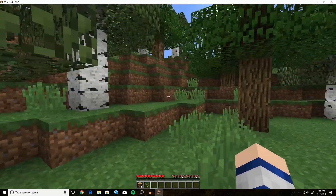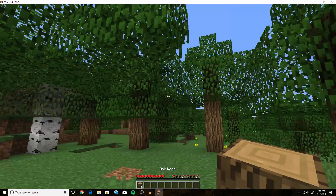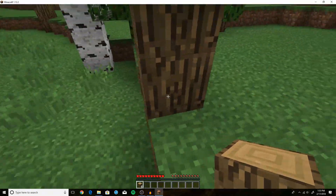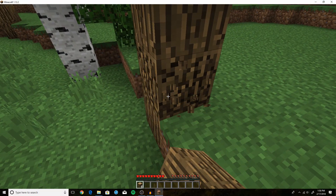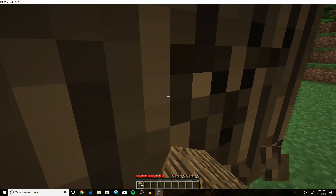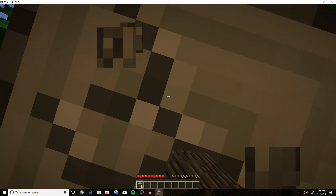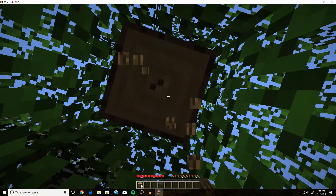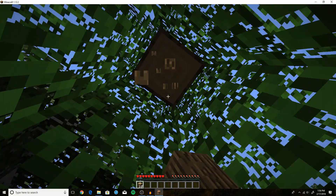The first thing we need to do is actually go and grab some wood. We're just going to head up to a tree and hold down our left mouse button, and that is going to give us some oak wood logs. Just take down any tree you like. I will have this world up for download so you can follow along — the link will be in the description.